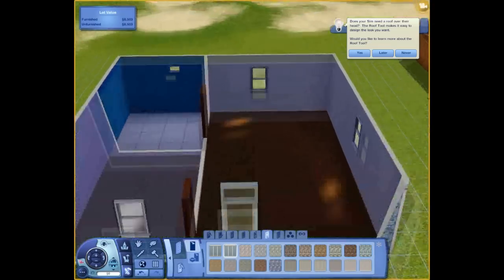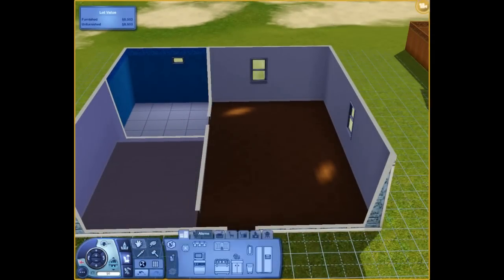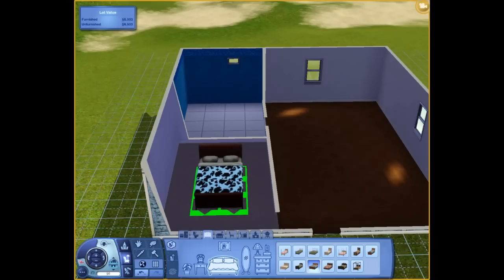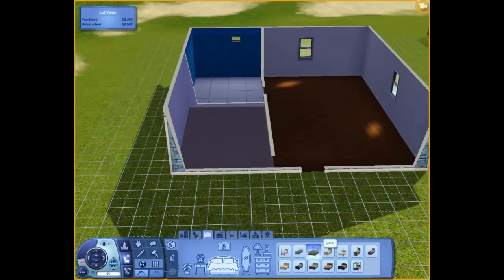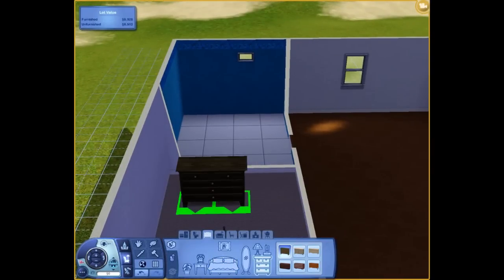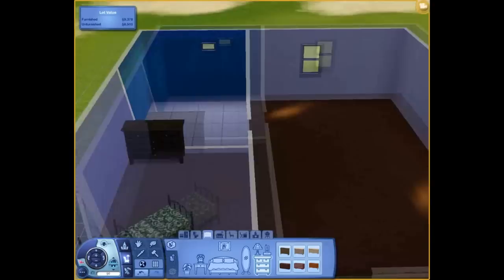Once you have that set up, you wanna go into buy mode now and get all your house furnished. That's not the most cheapest thing you can put in there. Since you're only having one person in your house, let's just go with this. In Sims 3 it can rotate. Cheap dresser, we'll put it in here. So far we're actually looking pretty good. We have about 9,000 used by the bedroom and the house itself.